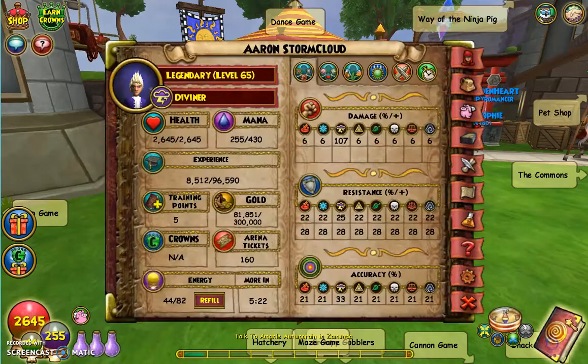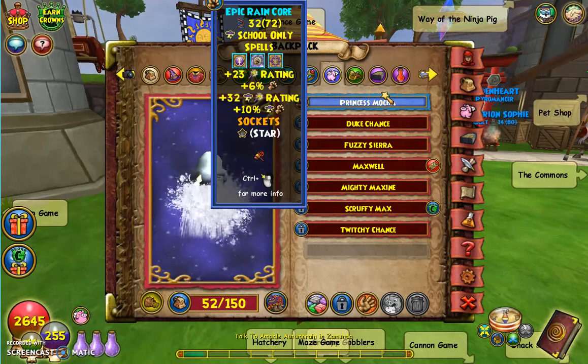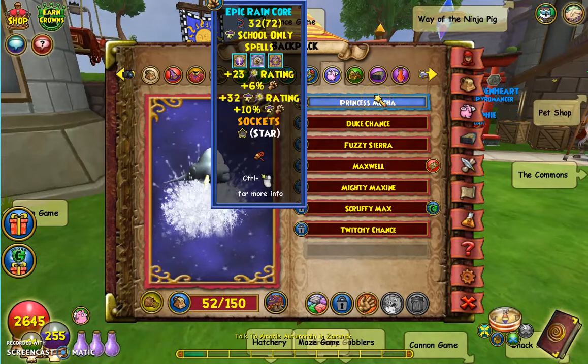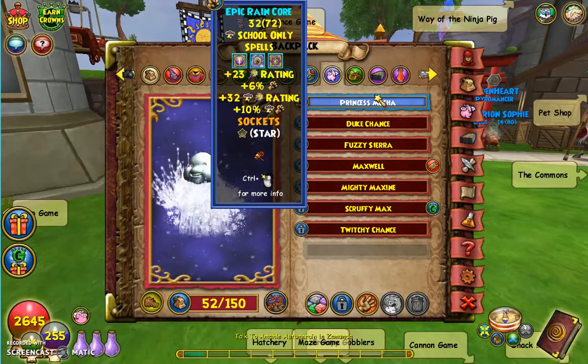Right now I'm just trying to get one more Critical, hopefully, on this pet. You can see right now I have a Critical Striker, or something like that — a little Critical Hitter. I got Storm Assailant, and I need to get either Storm Striker or Critical Striker also. One of the Strikers I really need to get at Mega.